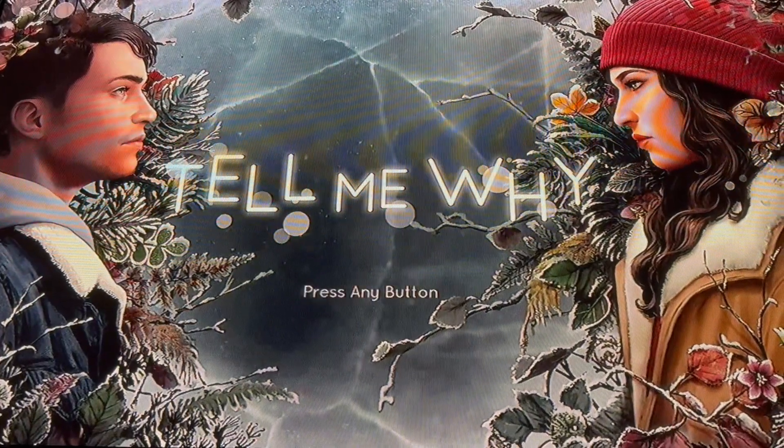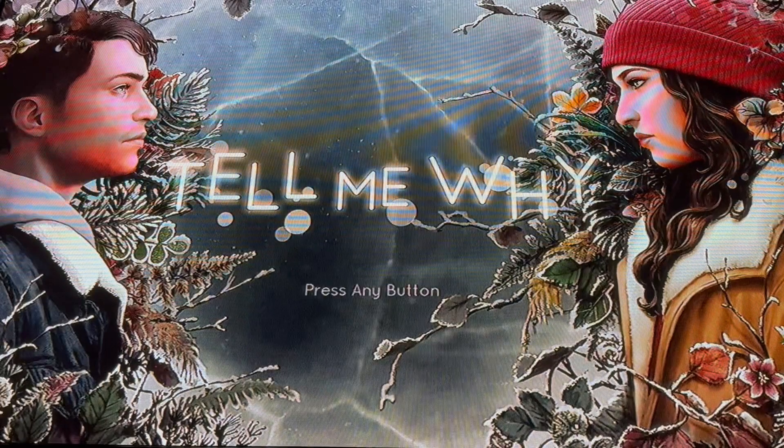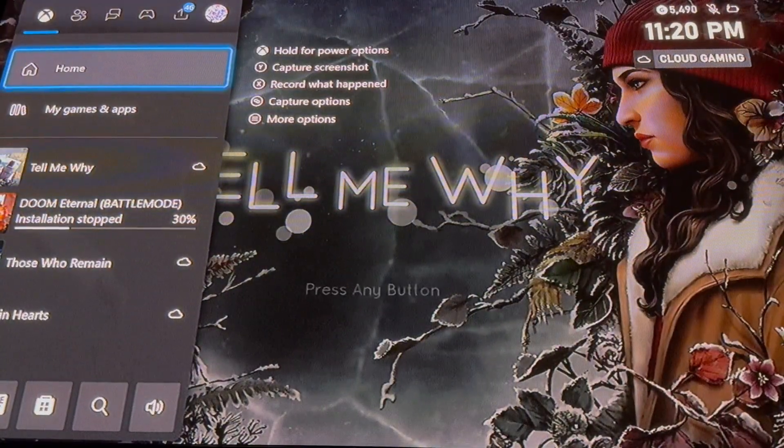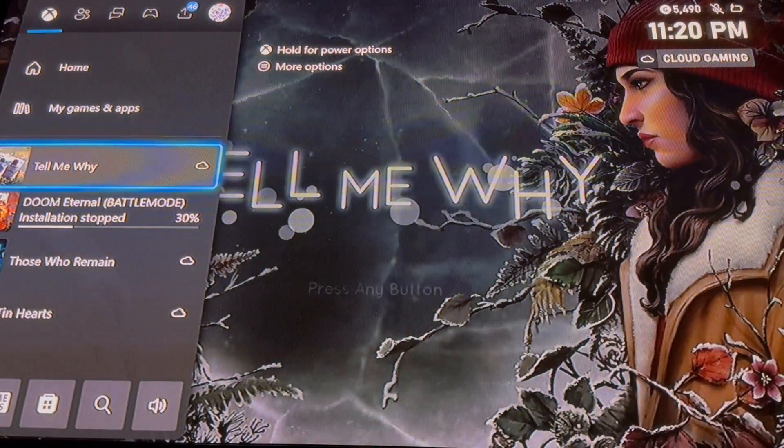In order to do this, what you want to do is hit the glowing button on your Xbox controller. This is referred to as the Xbox button. This menu will pop up on the side. Navigate your way down to Tell Me Why. You can do this using the directions pad or the joystick.